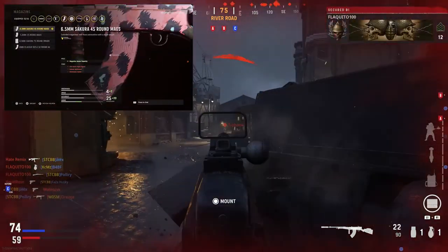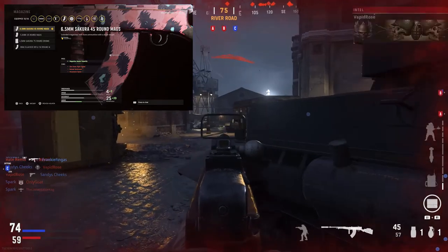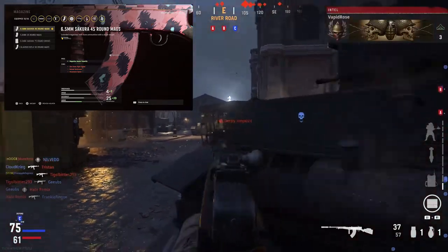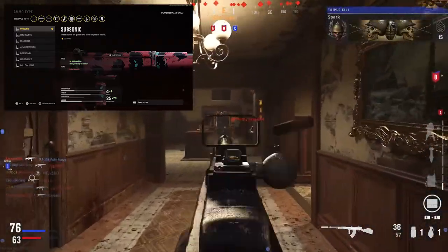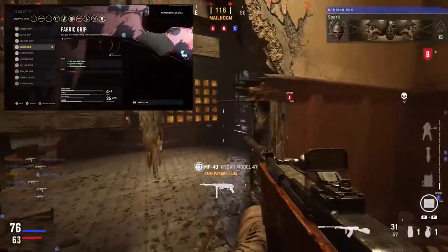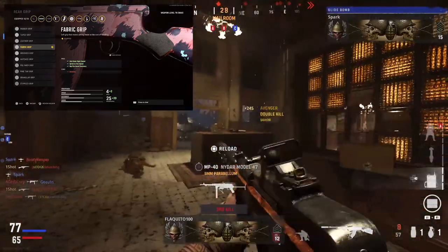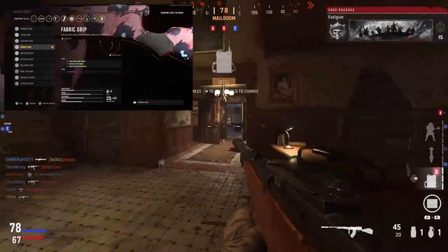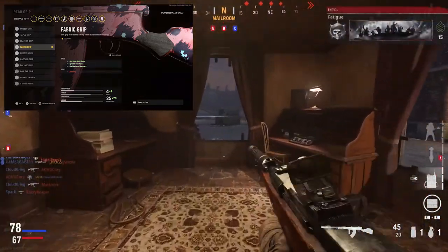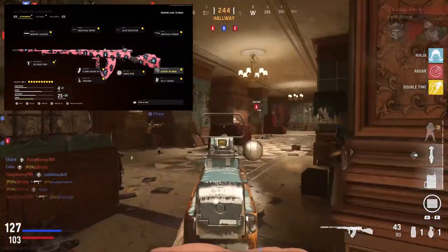For the magazine I like the 45-round magazine — it gives you those extra bullets but takes away some speed, which we got back with the foregrip so I don't mind. For ammo type I run Subsonic so I'm off the minimap. For the rear grip I run the Fabric Grip — it gives plus one aim-down-sight speed, plus one sprint-to-fire speed, plus one hip-fire recoil recovery, and minus one accuracy.